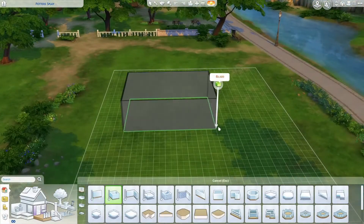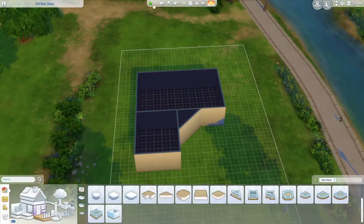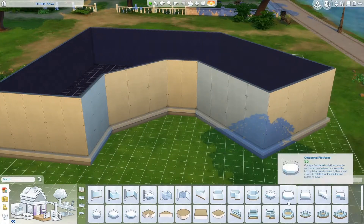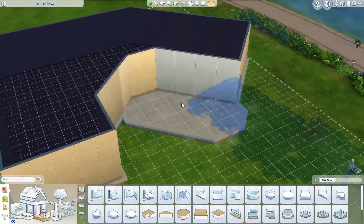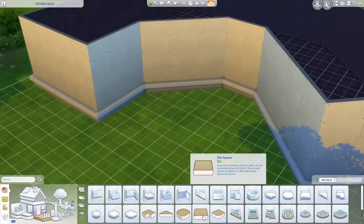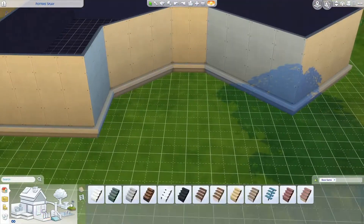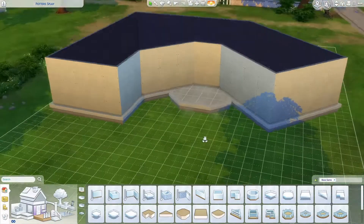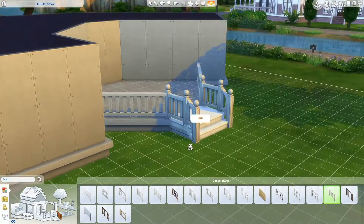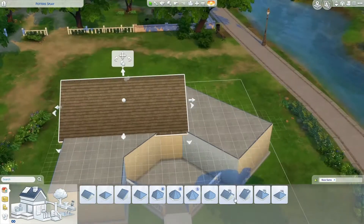Hey YouTube, welcome back to my channel. Today we are doing a Sims 4 base game only build. There's no CC, no expansion packs, no anything. This is just made with the Sims 4 base game. I hear a lot of times people say that you can't really make anything good with base game only — you have to get expansion packs to build something nice — and that's just not true. Expansion packs can bring more elements, but they're by no means required to make a pretty build. And I think this house came out very pretty. This is only base game, no CC, no expansion packs. So if you have the game, you can use this house.